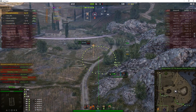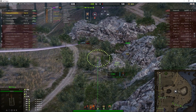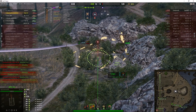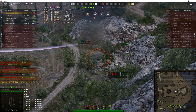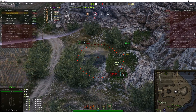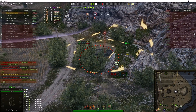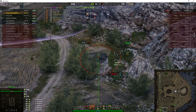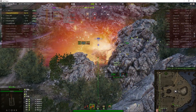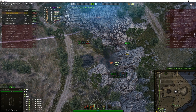There's only one enemy left — it's the enemy arty, the Conqueror Gun Carriage mentioned before. He's more than likely in those bushes. We know exactly where he is now — just behind that rock. Baseman fires and it lands in front, so I reckon that stunned him. Keep pumping the shells in — he's probably pulled back behind the rock. He marks the spot again. Our teammates are on the way in. The kill shot goes in from the T-54 before Baseman can fire. We're showing 2,863.